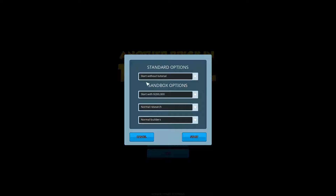I've already done the tutorial, so I'm going to skip it. We'll start with 200,000 — that's the base. You can also start with 50 grand or unlimited funds for the sandbox experience. There is research in the game, so if you want to make or sell certain things you have to research them first, or you can play straight away with them all unlocked. You can have normal builders or fast builders — who would have guessed?